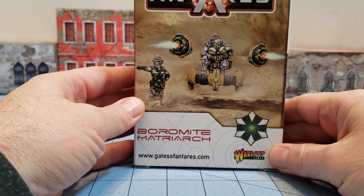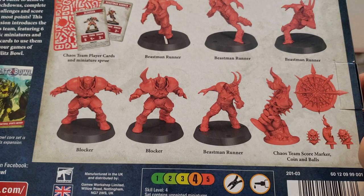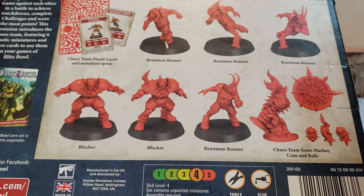Hobby stuff. We've got the Boromite Matriarch because I love big giant weird aliens. I got that from my brother or uncle. From my cousin I got the Blitz Bowl Chaos Team — not the Blood Bowl one. This is colored plastic unlike the regular release, and it still needs to be glued. They didn't rescore it into push-fit models or anything like that, as it says: glue required.